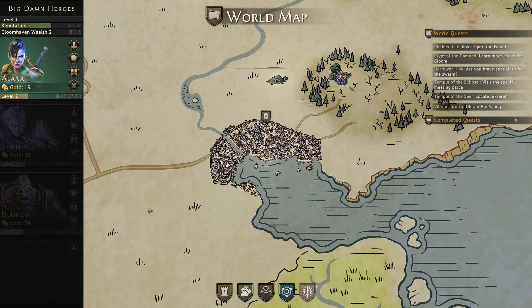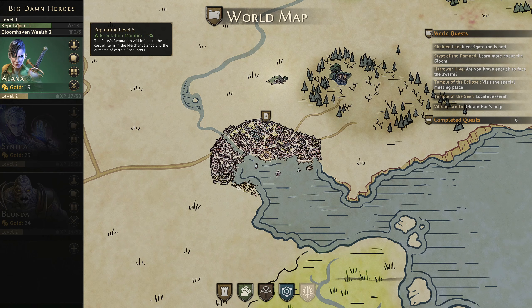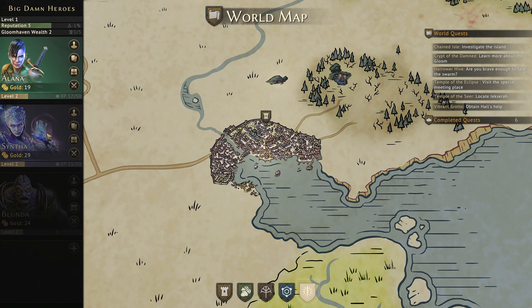Hello everyone and welcome back for another episode of Gloomhaven. We've talked a lot in the past about trying to save up enough gold to go to the Enchantress, but one of the biggest things challenging us at the moment is our party level is only one. The party level determines the amount of gold that drops from monsters on missions, so while we're low level, we're never really going to have a hugely lucrative adventure.